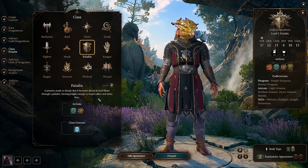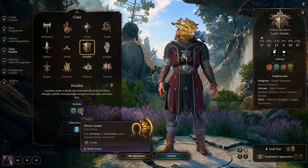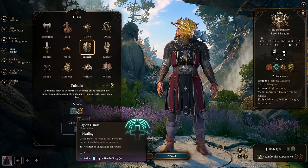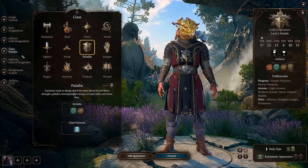For our class, we're going with Paladin, which gives us Divine Sense — gain advantage on attack rolls against celestials, fiends, and undead, the latter two being very prevalent towards the latter portions of the game. We also get Lay on Hands for a nice heal, and our Channel Oath, which we'll talk about as we level the character up.